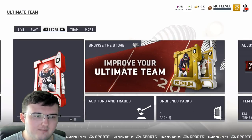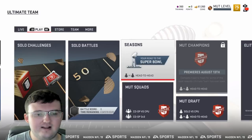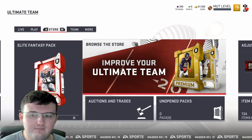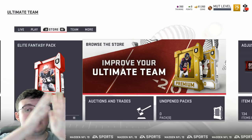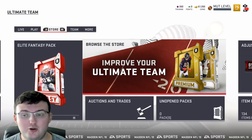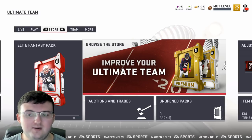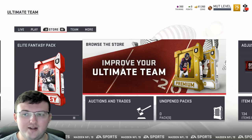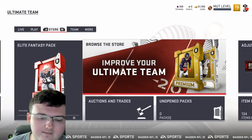That covers the main principles for making coins on day one of MUT 19. If you're playing with EA Access, sell every card you can day one, because when the full game launches on August 7th it's a completely different environment — far more players opening packs. The market will be totally different when the full game drops on August 7th. Thanks for watching!